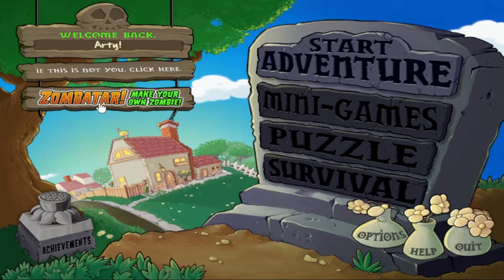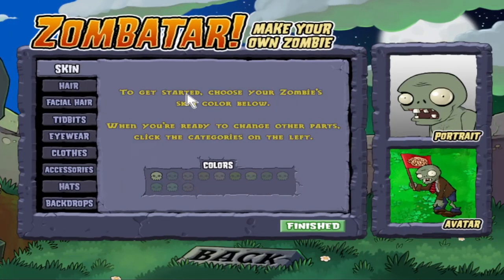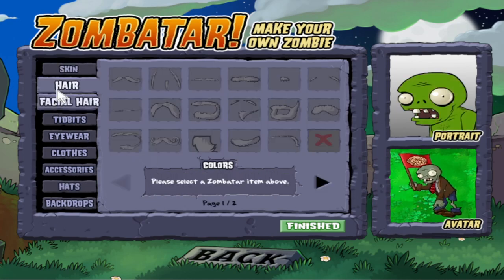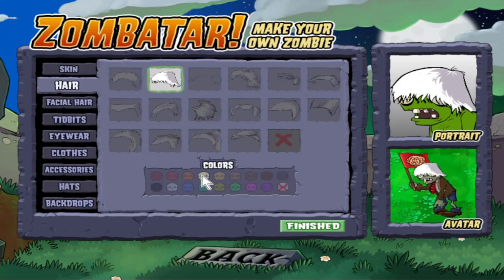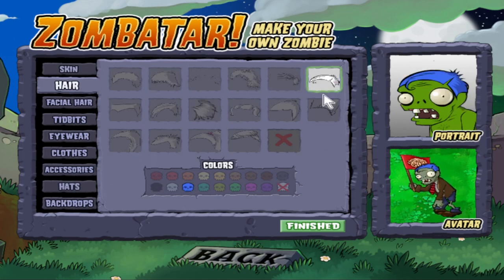There's something right here: Zombitar — make your own zombie. To get started, choose your zombie skin color below. We can change the zombie skin color — is there anything other than green or brownish? Nope. Okay, let's make him very, very green then. If he's gonna be green, we're going all the way. I'm going to make the Artie zombie.